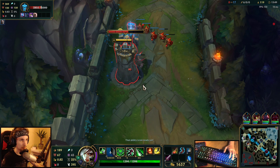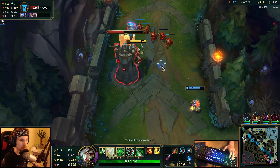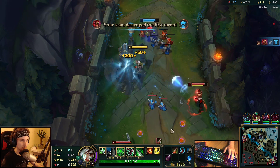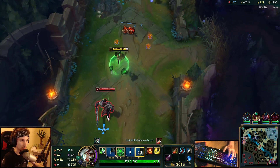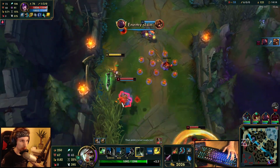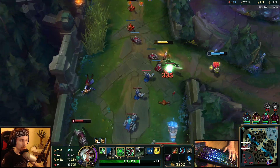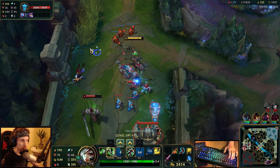That's the second plating — we have 10 seconds. That's going to give us like 120 gold. We got the tower. Lee Sin is pretty far behind right now. Garen doesn't really do anything against us anymore because we've been winning so hard against him already.